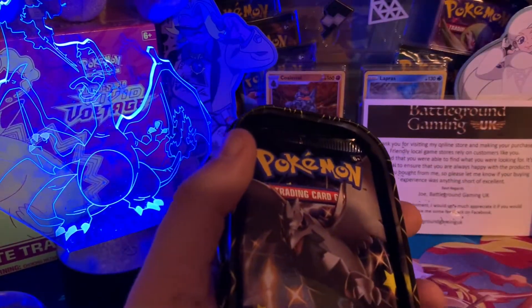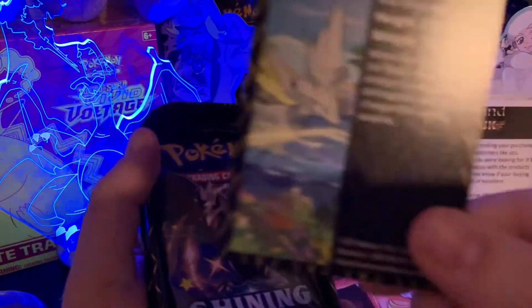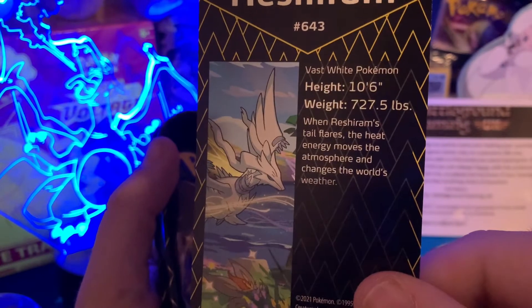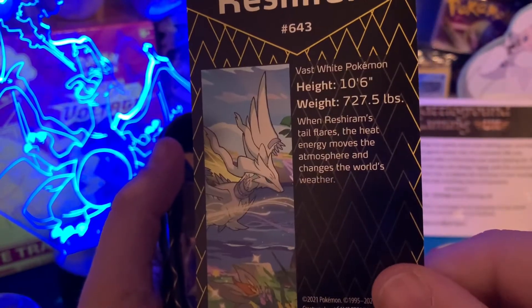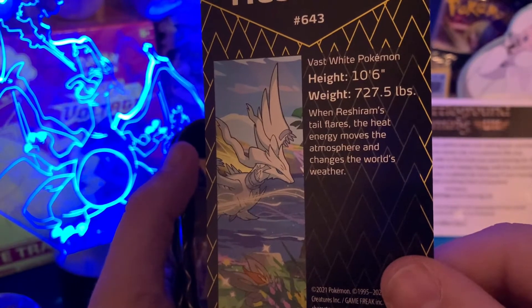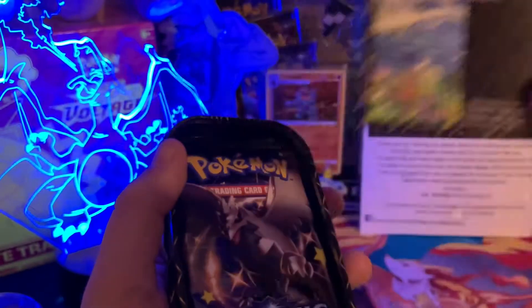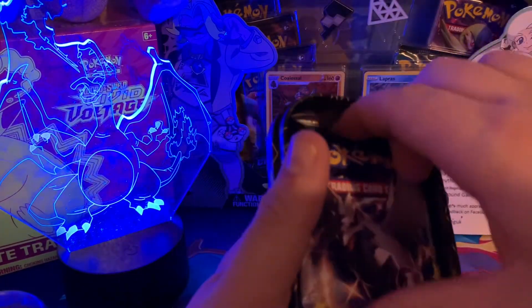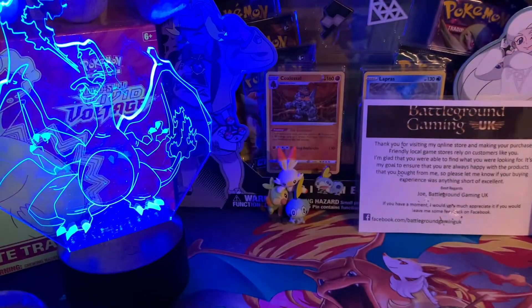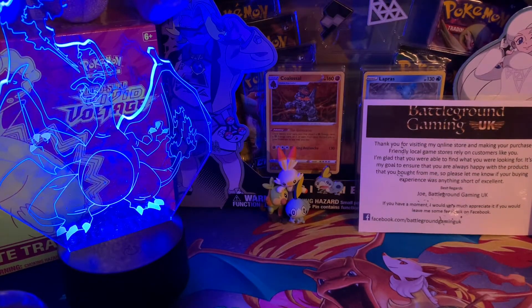These cards actually explain things about the Pokemon. So Reshiram: height 10 foot 6, weight 772.5 pounds. When Reshiram's tail flares, the heat energy moves the atmosphere and changes the world's weather — sounds powerful to me. And in that tin we've got another Corviknight pack and a Toxtricity pack. Since we read out the Reshiram one, I think it's only fair we read out the Zarude one as well.